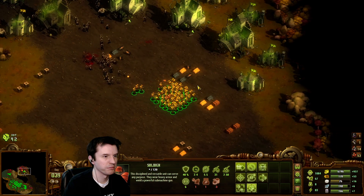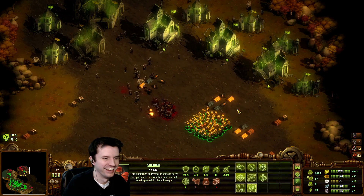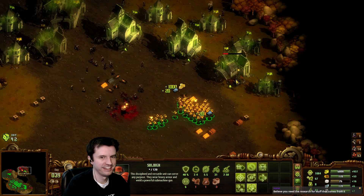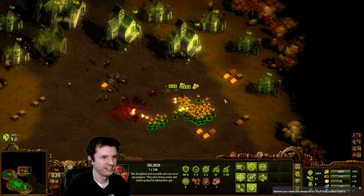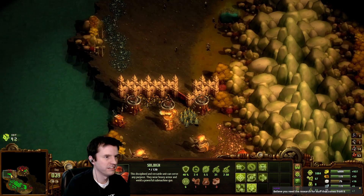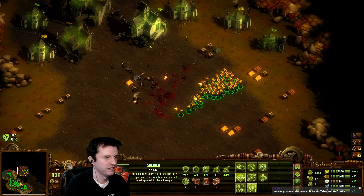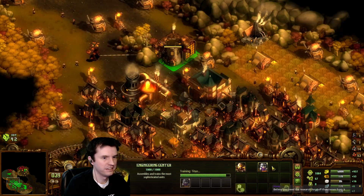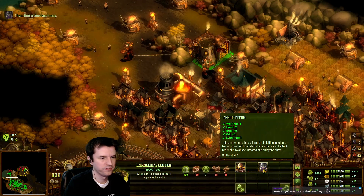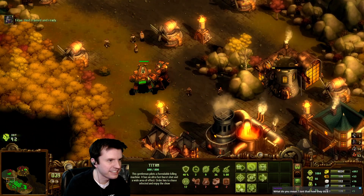When the Japanese portray Americans in anime, this is how they would think that we take down buildings — just shoot them until they fall over. We got Titans! We got Titans! And he's got a top hat!